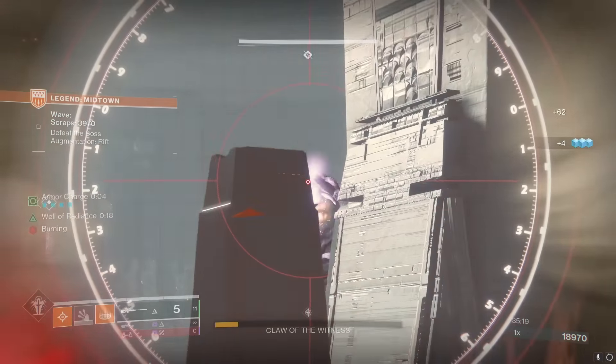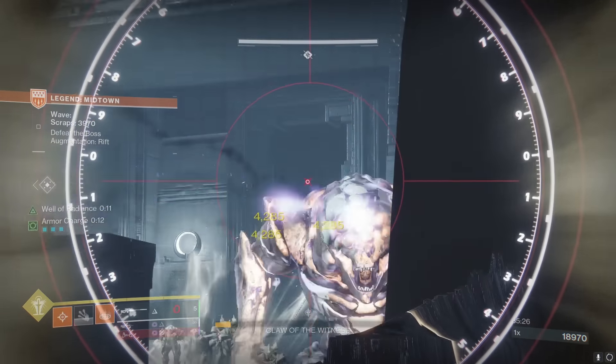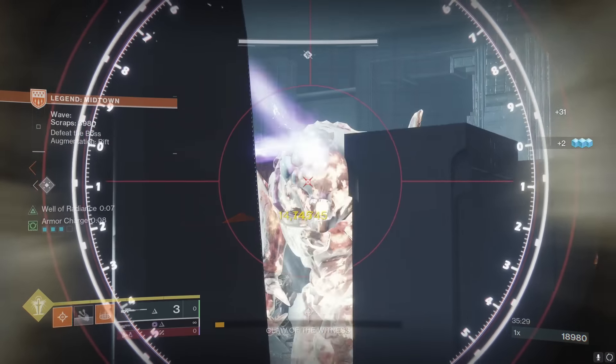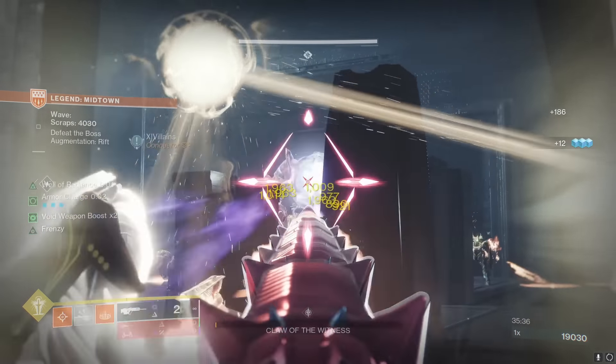You can technically do the same build on Solar if you like to place Wells, but if you're not using Phoenix Protocol, the Wells aren't going to be as frequent. I think you might as well go Arc and just absolutely output tons of damage, jolting everything, and just do a better job at add clear. DIM link down below if you want to try it out.